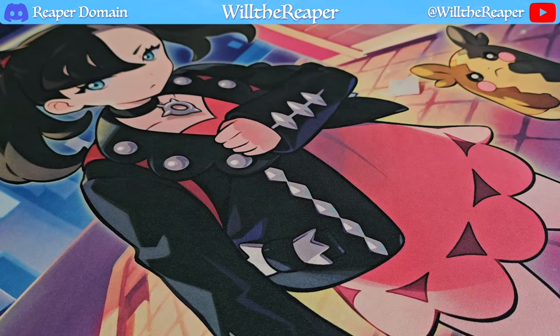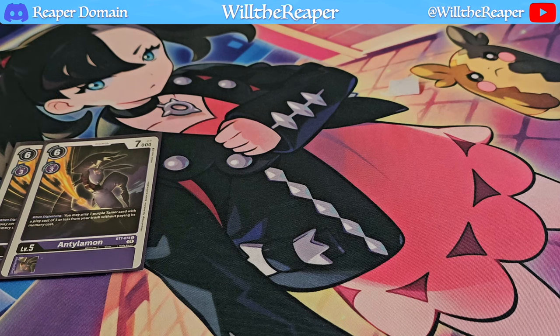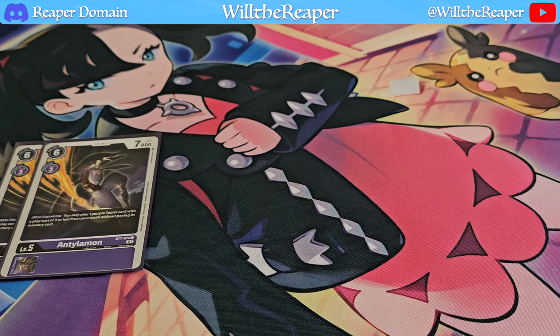Onto the level 5s, we're going to begin with Antillamon — the card I was referring to when it came to playing your tamers from the trash. We're only playing 2, and trust me, you only need 2. It's definitely a really good card to get your engine running. You'll be doing your usual digivolving, but this card is definitely going to be the one that sets off a bit of a chain reaction going forward.